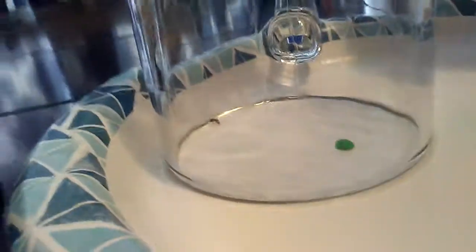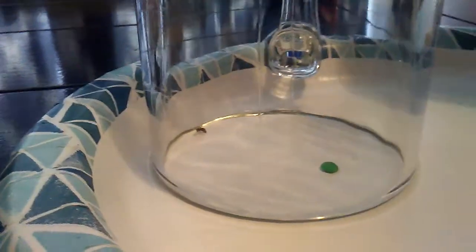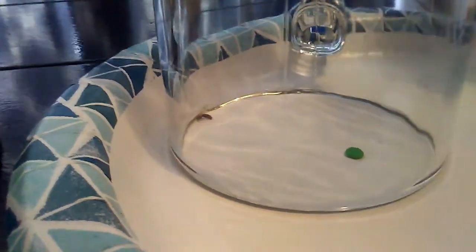I found an actual queen ant again. I'm saying 'actual' because I think last time I found a carpenter ant, and I think this time I may have found a concrete elate. I can't really tell what kind it is, but I think it's a concrete ant. It looks sort of like a bee — like a black tiny ant bee — but it's really not a bee, it's an ant. That's weird looking though.